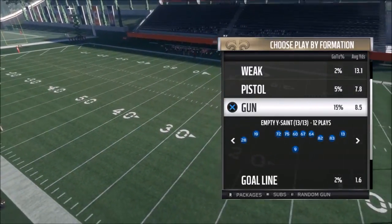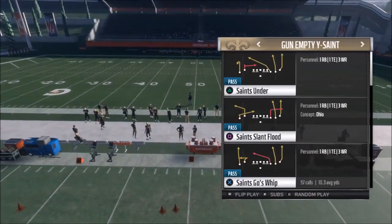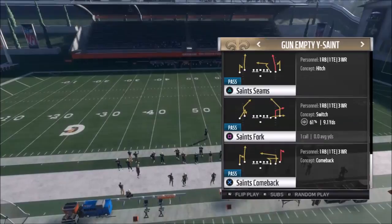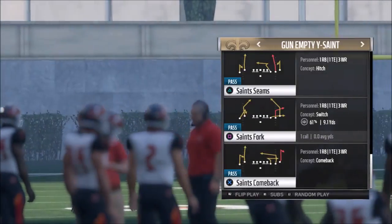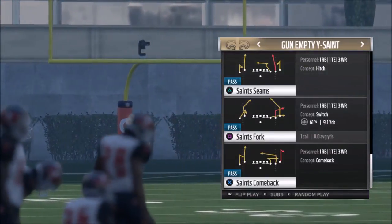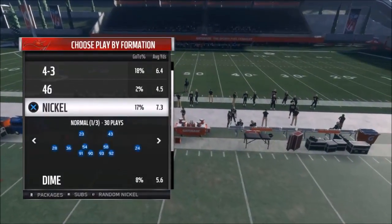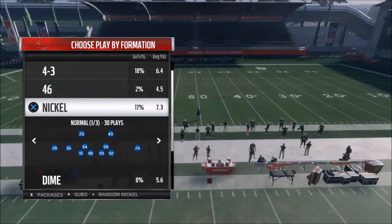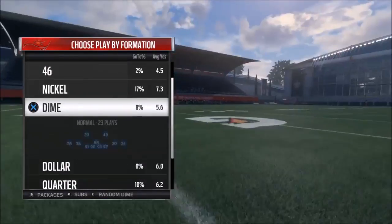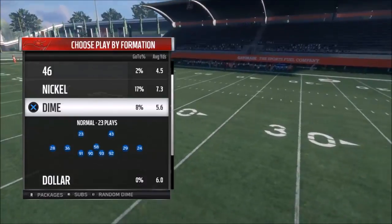This formation has been one of my favorites for a couple of seasons now. The Gun Empty Y Saint is just absolutely loaded - I have a couple of really good plays here. I'll pick one I haven't shown before: the Saints Fork. This is a really hard-to-cover play with a lot of concepts to beat any type of defense. You'll probably see nickels and dimes because it has a running back and a tight end, so a lot of people won't necessarily recognize it as essentially a five-wide look.